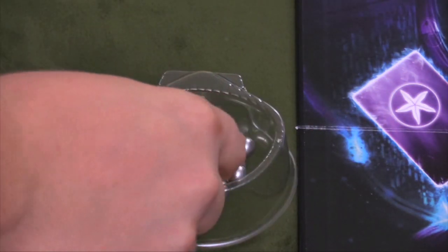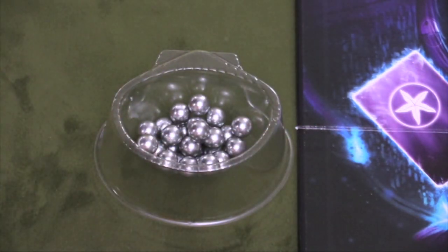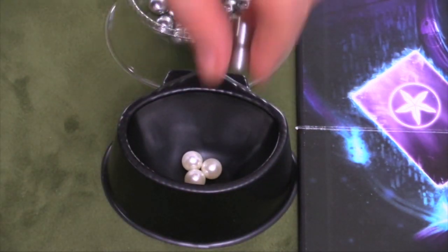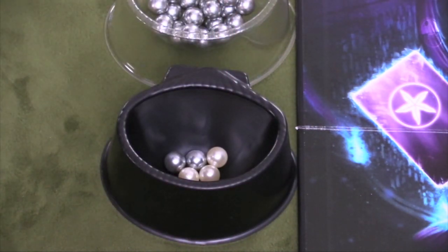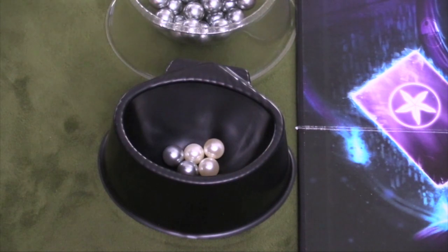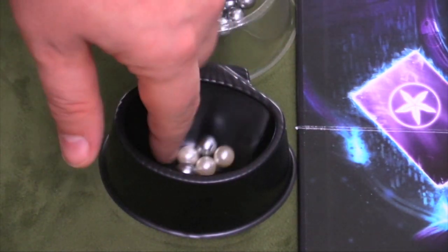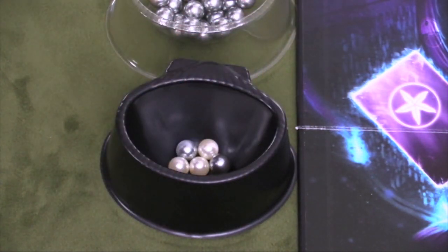First, we have these — black pearls. It comes with a plastic container to hold them. You're going to get these over the course of the game. As you get them, you'll add them and you can tell the difference between those and your beautiful white pearls. These are dirty money, basically. At the end of the game, whoever has the most is going to lose five points, and everyone loses one point for each one they have.